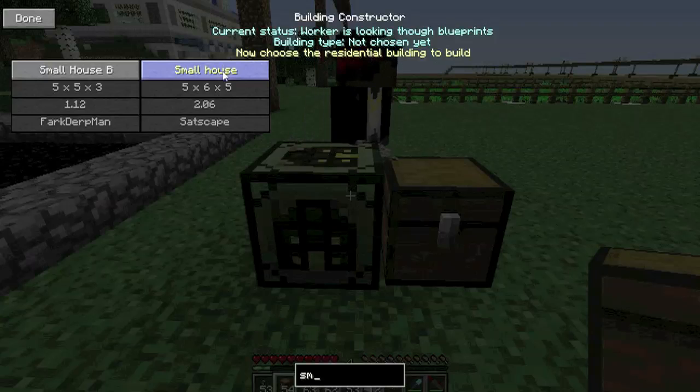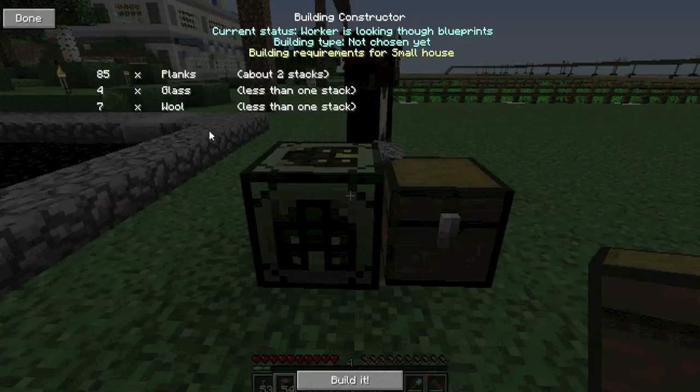But now instead of building it straight away, you get this extra screen telling you what materials you need — for example 85 planks, 4 glass, and 7 wool to make this house. So if there's something you haven't got, you can just go back and choose another house. Or if you're happy with that, you can go ahead and build it.